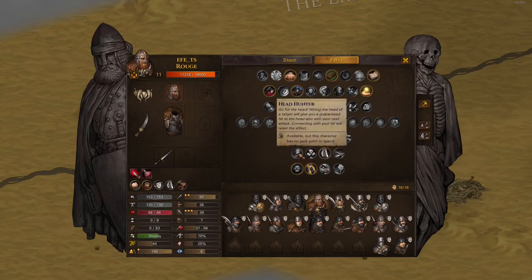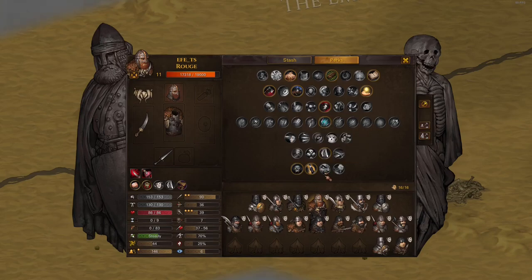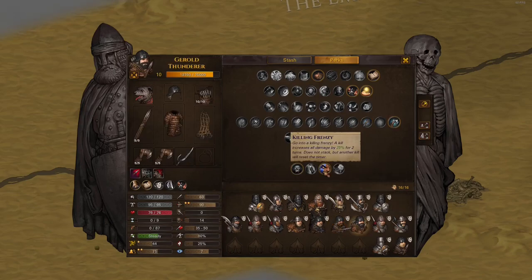Killing Frenzy is mostly used in conjunction with Berserk. For two rounds after a kill you get more damage, but you have to keep killing for it to proc. I always use these together because killing more means it procs more often. I have this on all my throwers and probably gunners too. If you can proc this reliably and have the fatigue to support it, it's a no-brainer - one of the most satisfying perks ever.